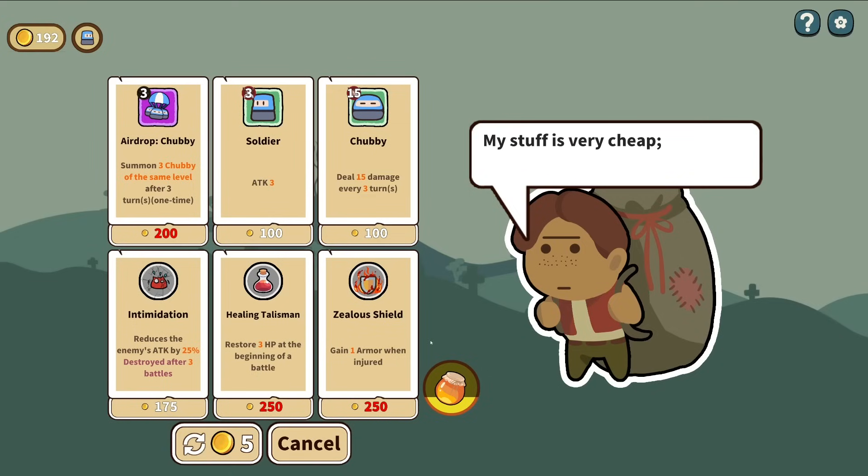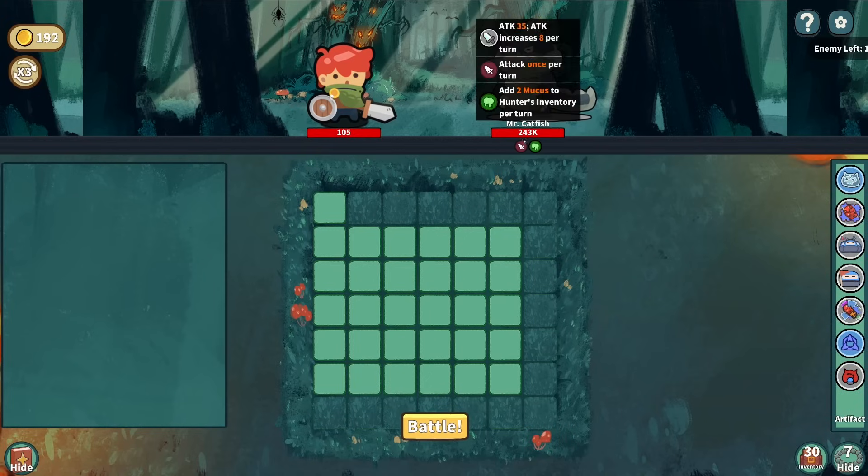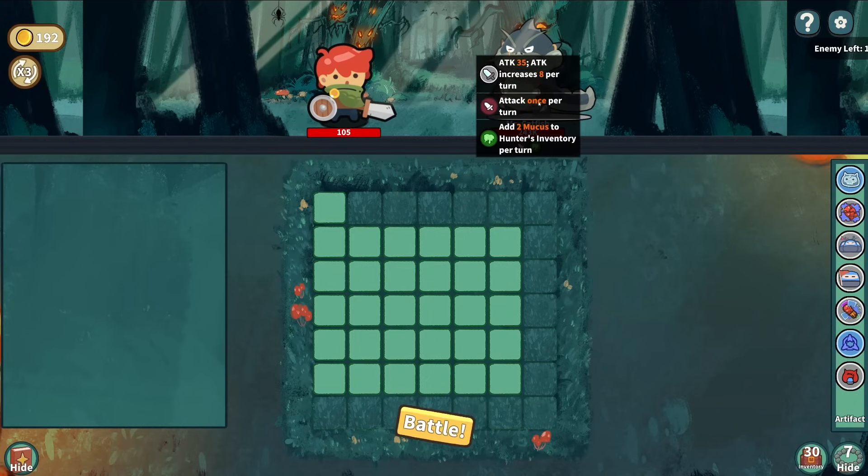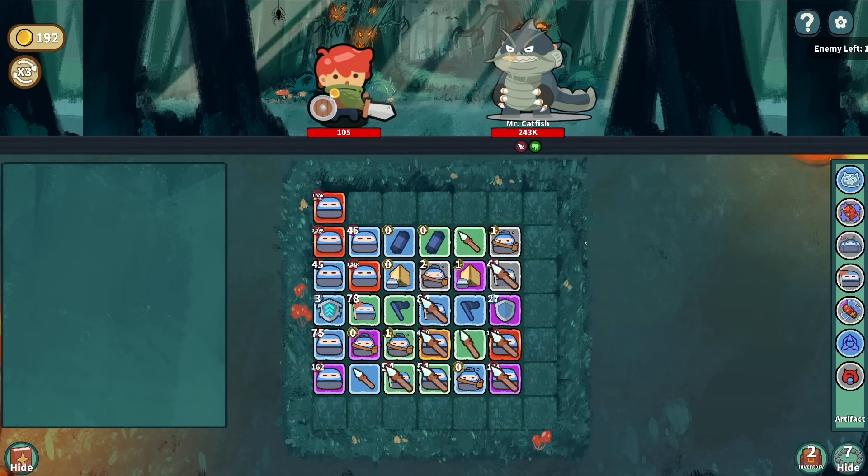None of these are really beneficial. Reduces the enemy's attack. We're just going to save on goals - hold on to our gold so we can update some stuff. So strap in, folks - this might be a long fight. That's a lot of health. Oh, never mind - we're doing a crazy amount of damage.